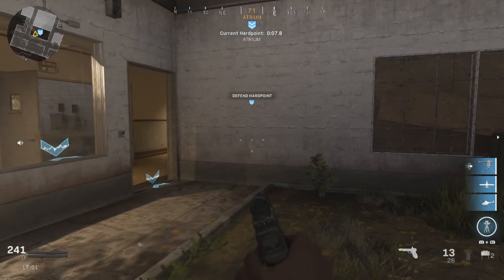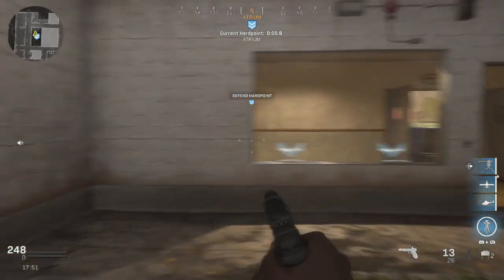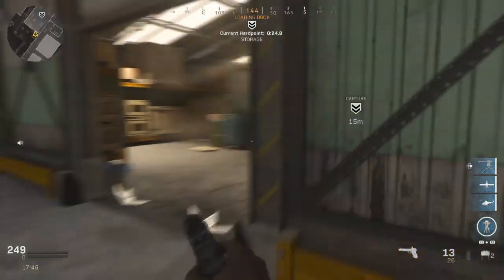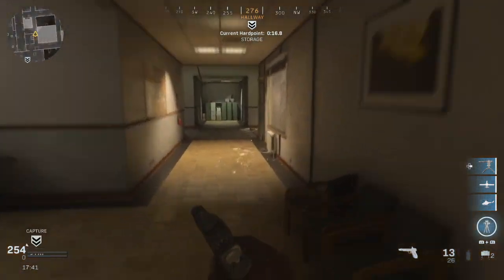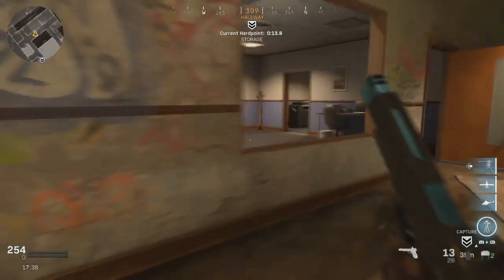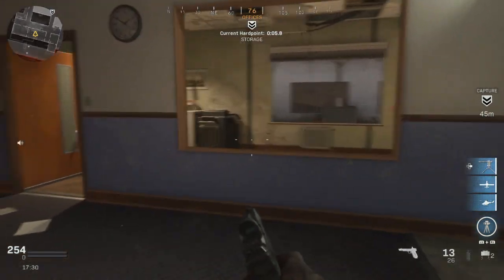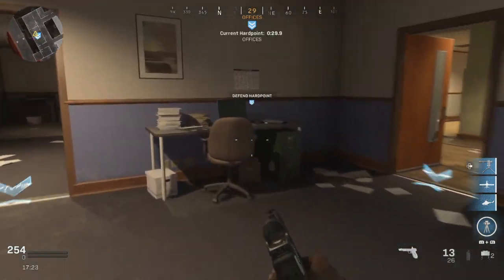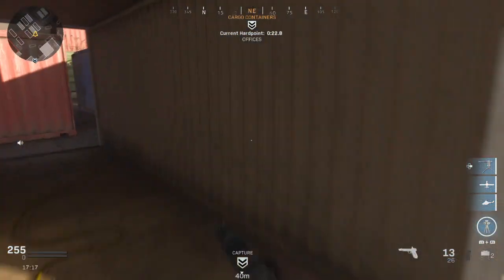You can also just run with your favorite gun. So what we're going to do next is move into the final two rotations — running ahead of the hardpoints. After atrium it goes back to storage, and now we're going to get ahead. If we're on this hardpoint, the next one is offices, so we're going to go early. After offices, remember, next is the container which is over there.